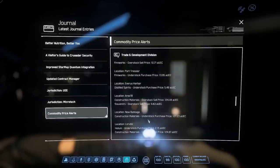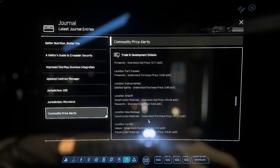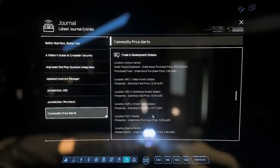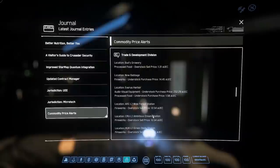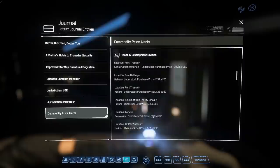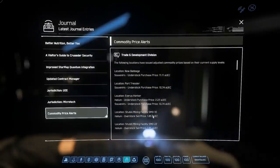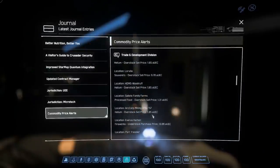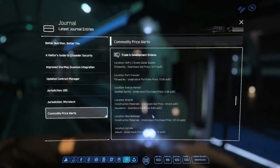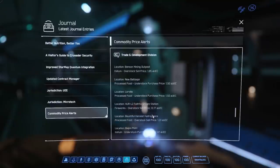It's been nearly impossible to fill an entire cargo hold full of minerals or commodities scattered around the verse. With this new app in the MobiGlass, CIG is trying to help traders — people who enjoy flying from one place to another, filling their cargo hold and making a profit. With 3.13.1 come some new commodities: helium, construction materials, audio-visual materials, souvenirs, and fireworks. Some are less profitable than aurum, and some like helium are quite decent — which is what we're going to trade today.